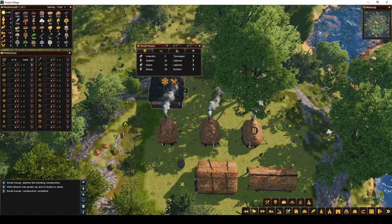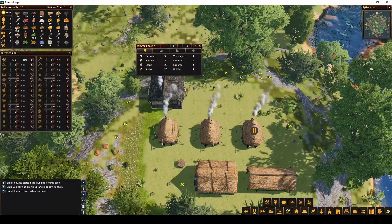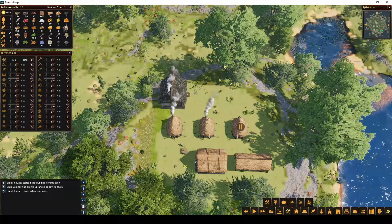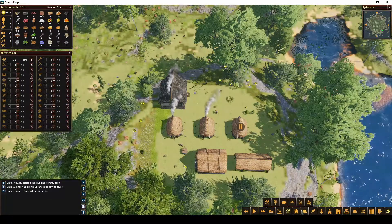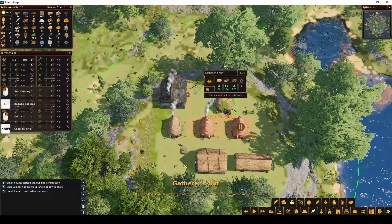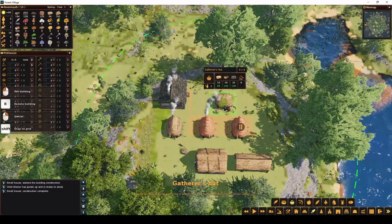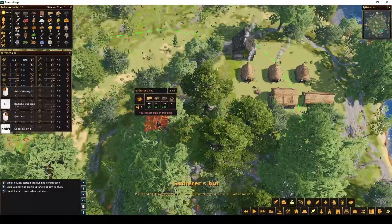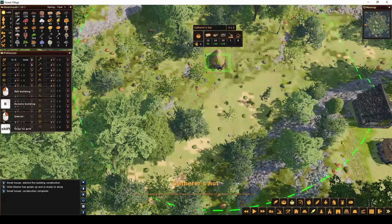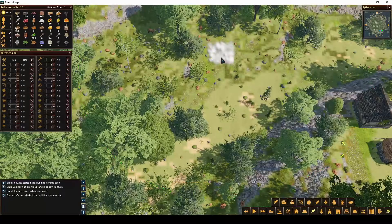We're also going to need to start thinking about what kind of food we're going to want to get. The gatherer's hut is a good place to start with food because they pick fruits and vegetables up. So we're going to put the gatherer somewhere in here. I also don't want to do a whole bunch of terraforming yet, so I'm going to do that.